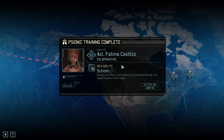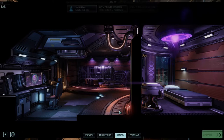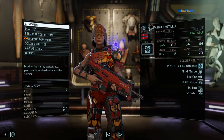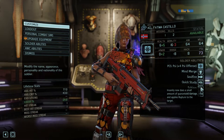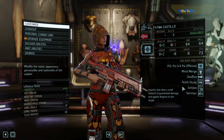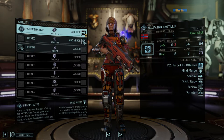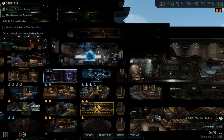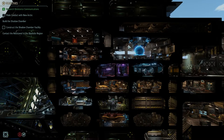Acl — accolade, acolyte? What does that mean? Acolyte Fatima Castillo now knows schism — insanity now does a small amount of guaranteed damage and applies rupture to the target. Well, I don't know insanity — I don't think I do anyway. Can I get her into disciple now or does she still have to go on another mission before she's able to do that? Yeah, it looks like she does — we'll put her on the next flight then.